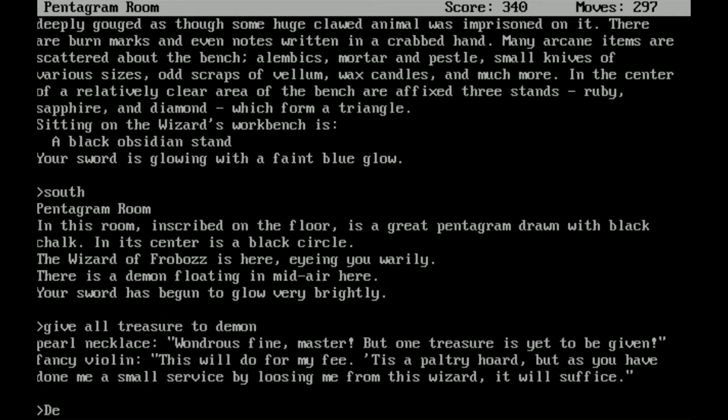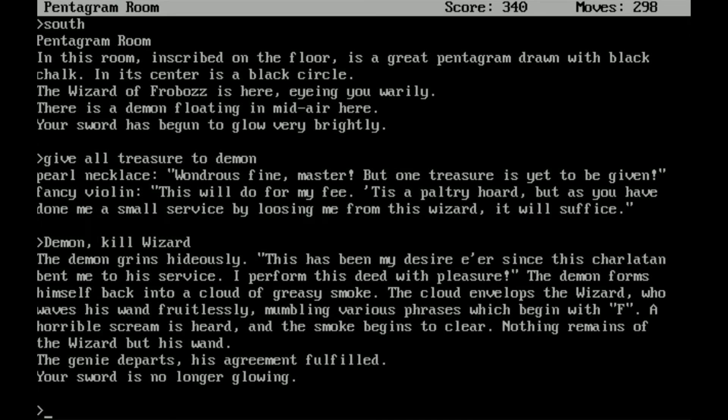Demon — kill wizard. The demon grins hideously. 'This has been my desire ever since this charlatan bent me to his service. I perform this deed with pleasure.' The demon forms himself into a cloud of greasy smoke. The cloud envelops the wizard, who waves his wand fruitlessly, mumbling various phrases which begin with F. A horrible scream is heard, and the smoke begins to clear. Nothing remains of the wizard but his wand. The genie departs, his agreement fulfilled. Your sword is no longer glowing. We have a ton of points — more points than moves. That's usually a good sign.